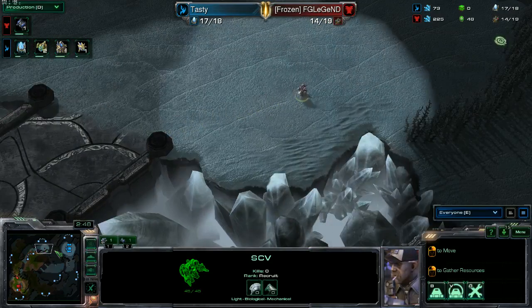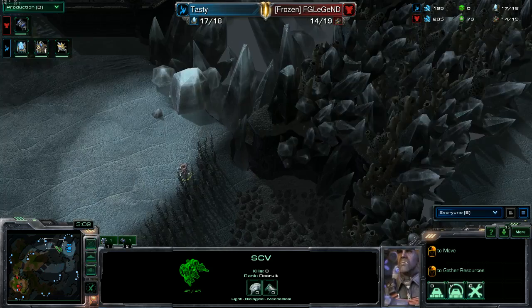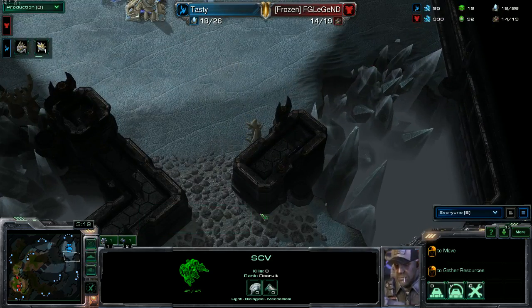The SCV is gonna make its way over to the Protoss base. I don't blame Legend for not knowing where to send this SCV at all. Where do you send this SCV to get inside the Protoss base? You have to walk it all the way over here because here's the entrance into the base, to this little choke right here.